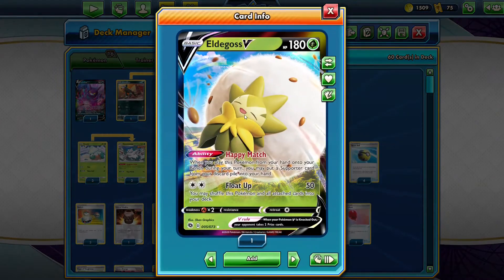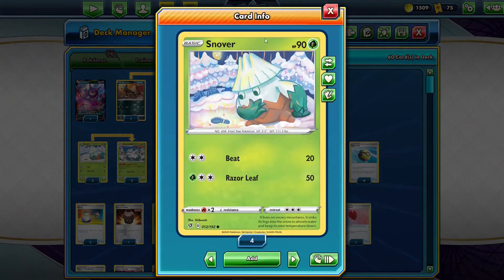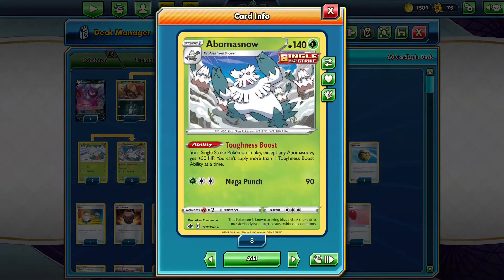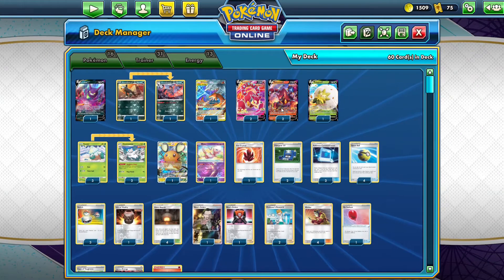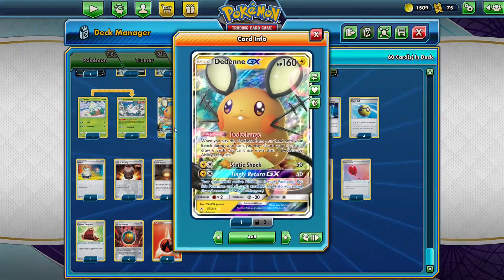I'm playing one Eldegoss V with Happy Match, so when you play this Pokémon from your hand onto your bench during a turn, you may put a Supporter card from your discard pile into your hand. I'm playing Snover and Abomasnow — it's a Single Strike Pokémon, so your Single Strike Pokémon in play get 50 plus HP via the Toughness Boost ability, though only one Toughness Boost ability can be applied at a time. This pairs well with our Volcanion V which has only 220 HP, so with Abomasnow we'll get at least 270 HP.